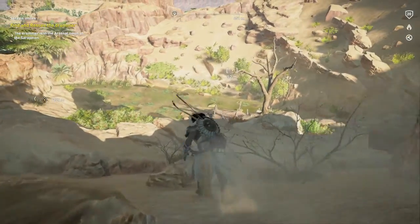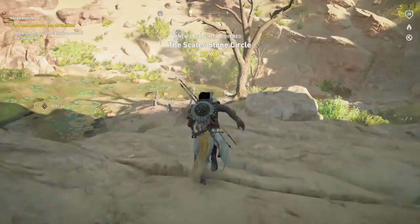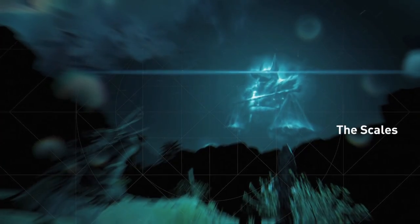Now we are going to move further down the coast. This one is on the far right side. There should be this little area right here with a tree and some water down there, so just run down and grab it. You should be on your way to one more — this one is the Scales.